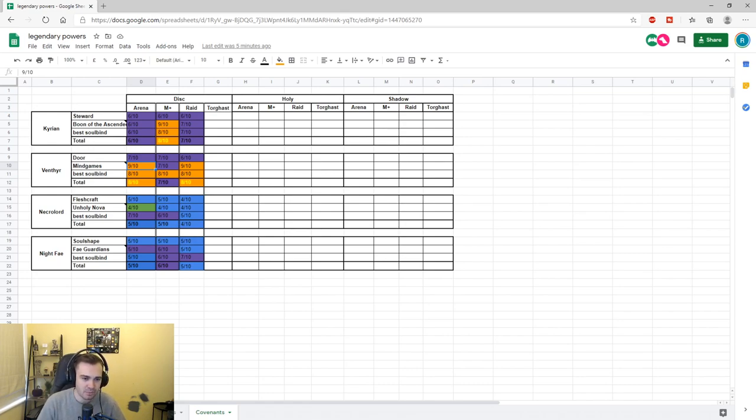Venthyr gets an eight out of ten for the sword as well, bringing it to an overall eight out of ten — the highest overall rating for any covenant for disc. Venthyr is the best option for arena for disc by a fair margin. It was a lot closer between Kyrian and Venthyr before the nerf, but Kyrian has recently been nerfed, so Venthyr is the standout one for me right now.